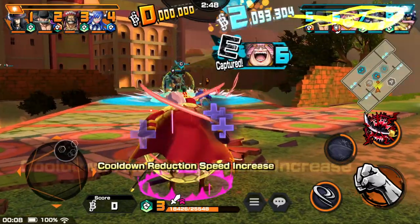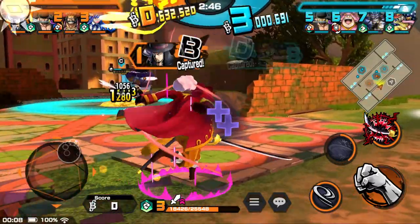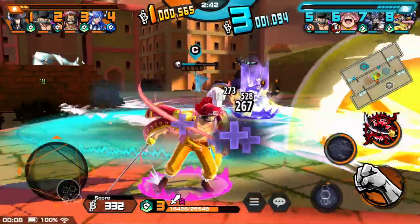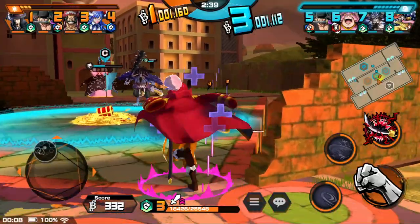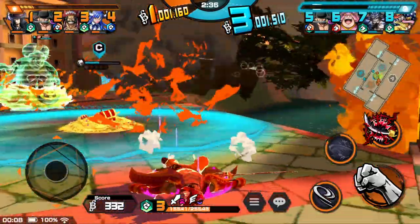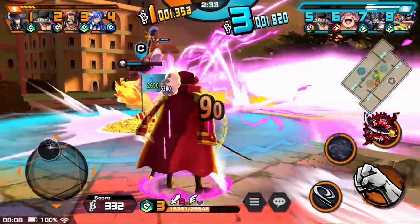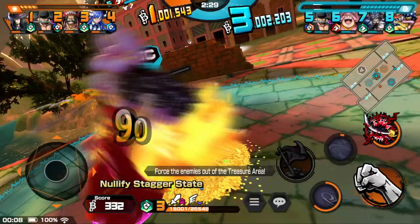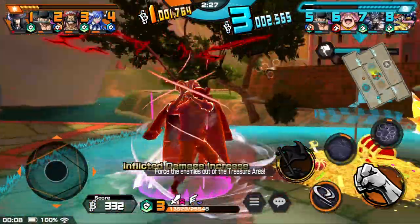Nice, oh okay — invincible skill, I see you. That bait dodge — he anti-healed me which is not good, but you get rid of the anti-heal pretty quick if I go to the Big Mom and get aflamed, which I'm going to try here. Flaming me — all right, there we go. Got aflamed, anti-heal is gone.